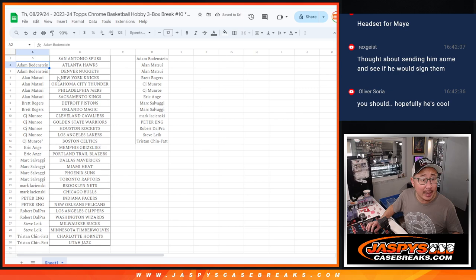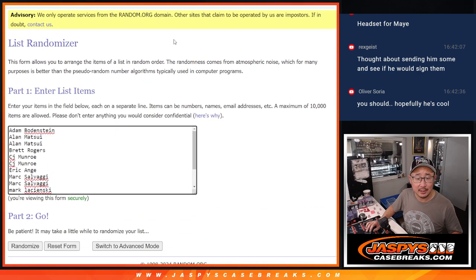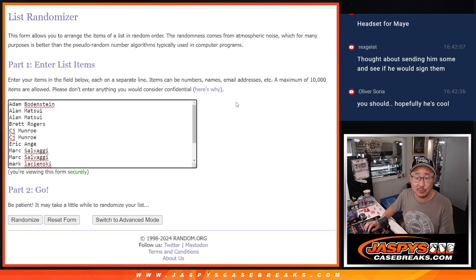So we got Adam, Alan's two, Brett, CJ's two, EA, Mark's two, Mark's one, Peter, Robert, Steve, Tristan. This is for the Spurs — let's gather everybody's names. New dice, new list.